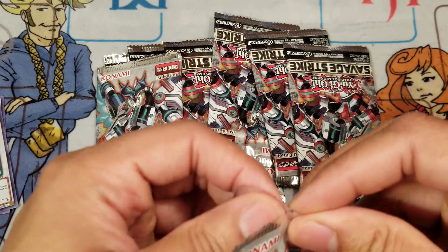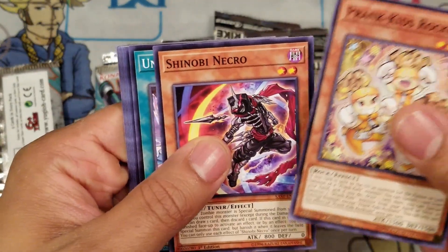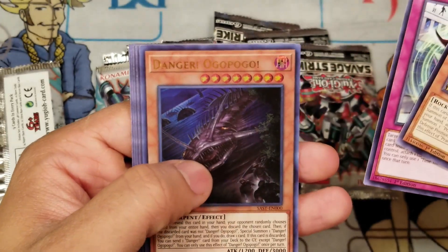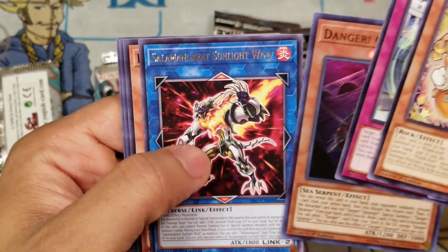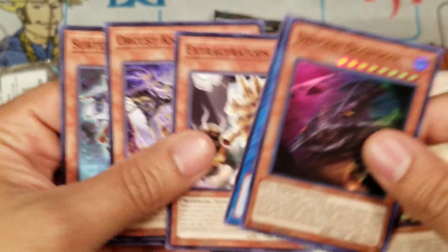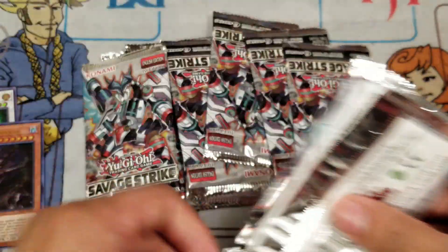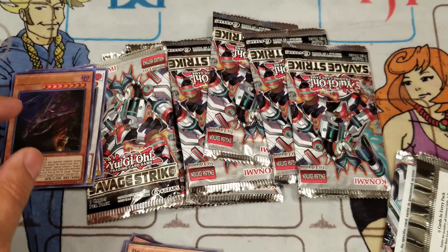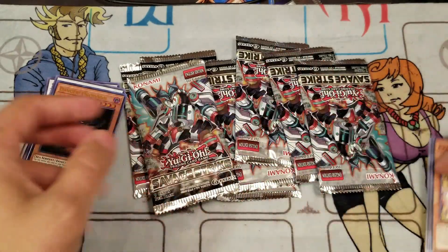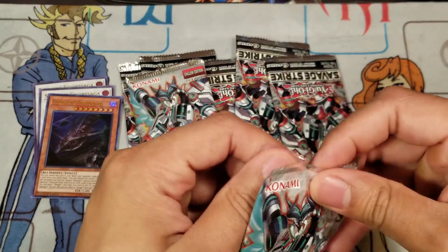First pack — Prank-Kids, Roxie's Shinobi, Necro... I think I got an ultra. Tuning, Shonen, Time to Flyback, Danger Aye-Go-Go... okay, I got a Danger card! This card's actually not that bad. I pulled the ultra on the first pack — not bad at all! I'll put all my ultras right there in one pile. That card might be worth some money, especially since it's sneak peek first edition.